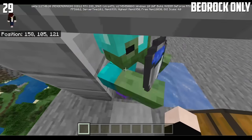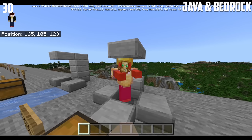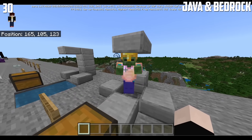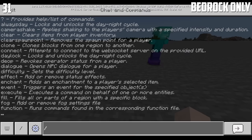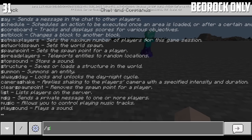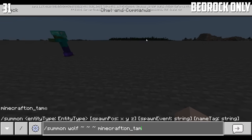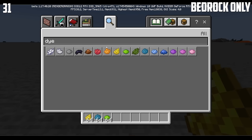Zombies can use frost walker enchantments. Mobs can also use a totem of undying. So if you hit the mob enough, it will kill it, but it will revive and have the same totem of undying effect. In Minecraft Bedrock Edition, if you do "/summon wolf" with the tame tag, then it will spawn a red wolf.